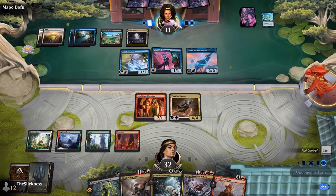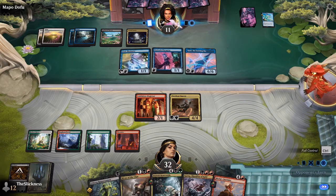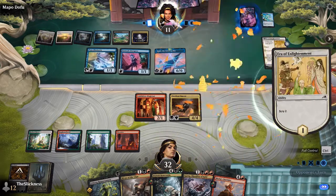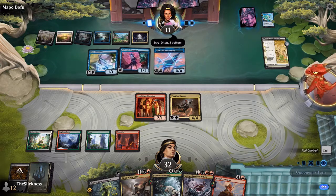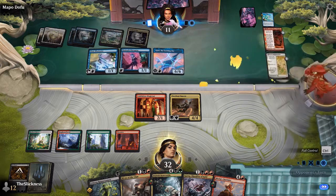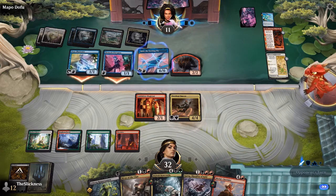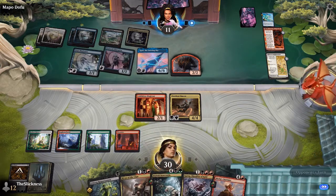Ryan can't cast anything and is facing down a 6/6 flyer, so he's gained a lot of life but the question is whether it'll be enough. Here comes another Era of Enlightenment — such a good card, just great value: scry, gain life, 2/2 first strike. And here's a Mirror Breaker; not too much to copy with the trigger, but still a threat.